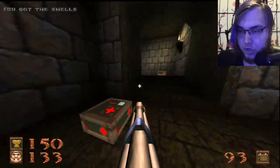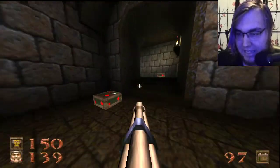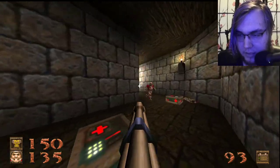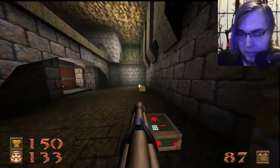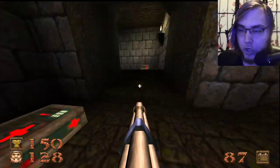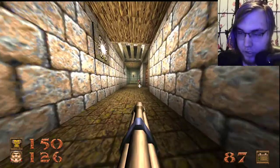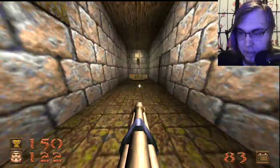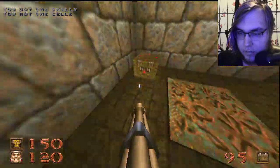As of Doom 2, the shotgun shared with the super shotgun. So you either had, like, a straight solid workhorse weapon — it didn't require a lot of finesse to use, it was easy to aim, good boom-chock-chock when you used it — but it'd shoot through all your shotgun ammo.